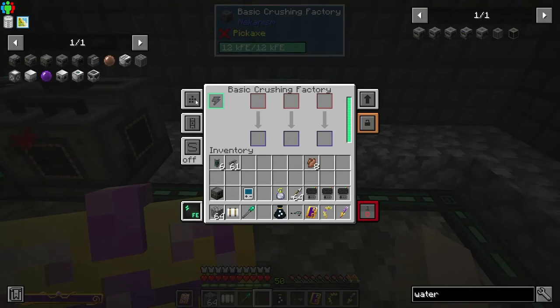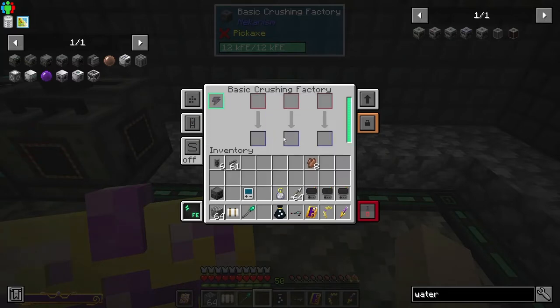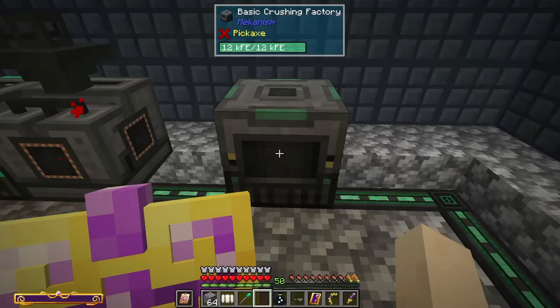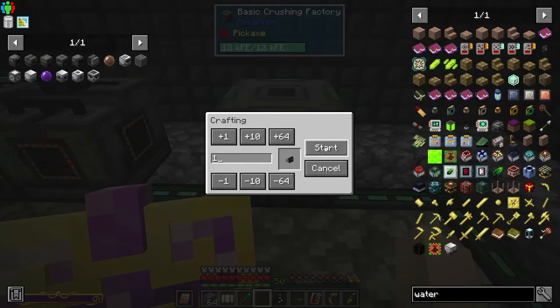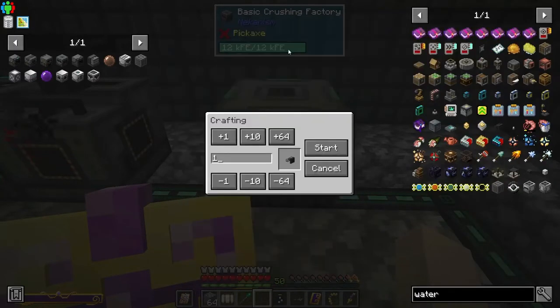Let's set this Crushing Factory up. Side config: in through the top, out through the back, eject on. We want auto-sort enabled so it takes different items into the different slots — not just all iron or all copper — so it can smelt different things at once. All we need is an Exporter to put things into the machine and an Importer to pull things out.